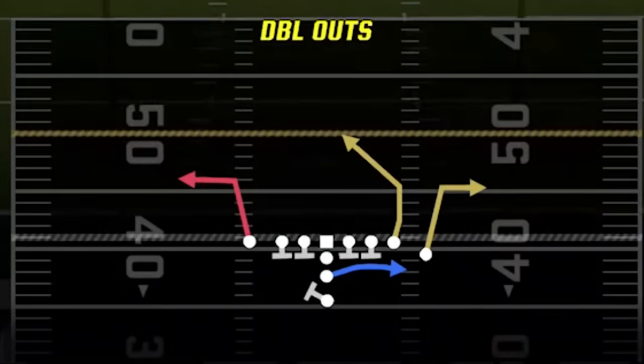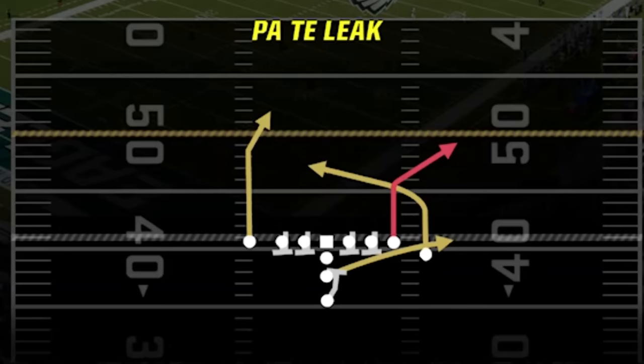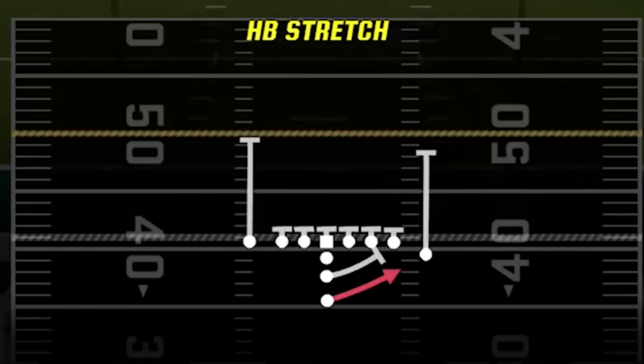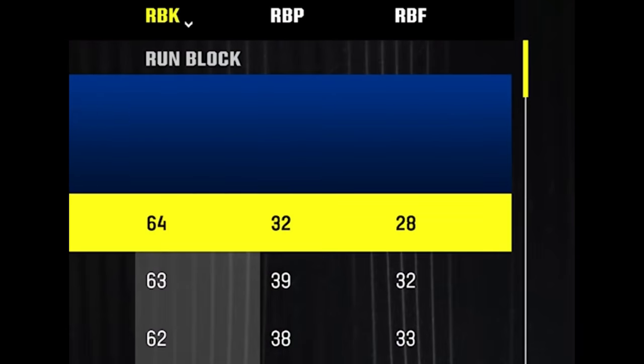My 4 play audibles are still the same — I use the double outs as my dink and dunk play against just about every defense, the PA deep cross go as my go-to play when I need a big first down or big play, and the PA tight end leak as my one-play touchdown vs every defense. I keep zone weak in my audibles and choose the halfback stretch as my 5th active play since I'm going to use this play the most. In fact, I'm not going to use any other run play this entire game — all I'm going to do is run the stretch run over and over, and I can do that because of the two tight ends I have at receiver.